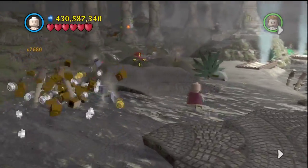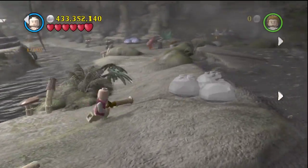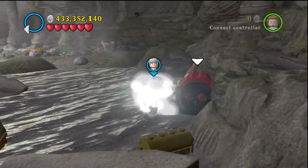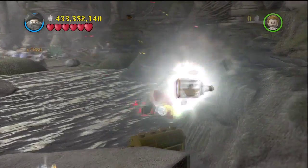In the final Fountain of Youth part, to the left here is another explosive barrel. Over to the right here is yet another explosive barrel and a black and red chest. You want to switch to black and use the special ability to open it — once you do that you'll get your next minikit.